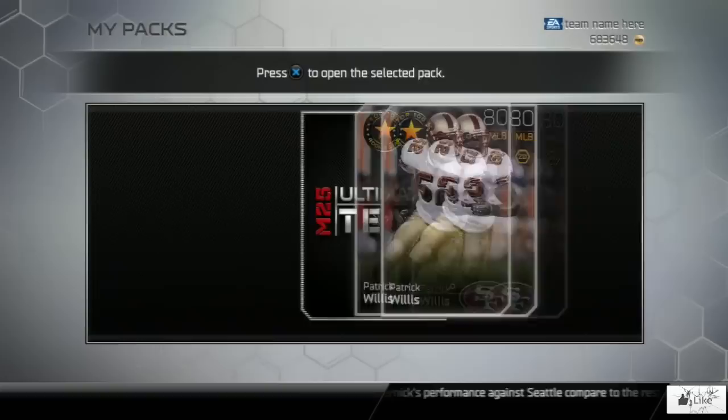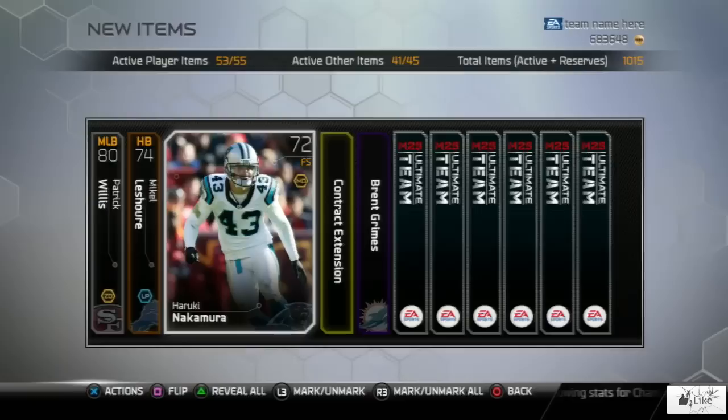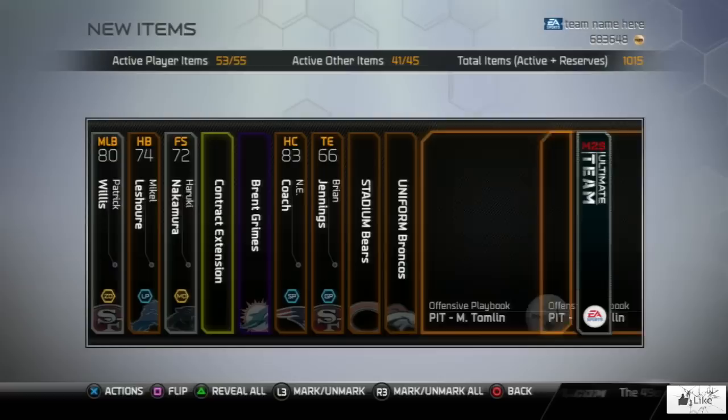Right off the bat, we're going to get our rookie Patrick Willis card. Let's just see what this pack has in store for us. Another Brent Grimes, Brian Jennings, looks like we got our playbook, and of course we have our gold Chris Long.